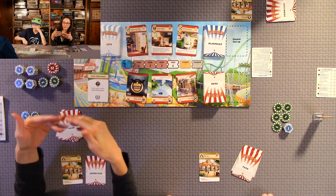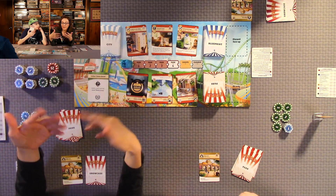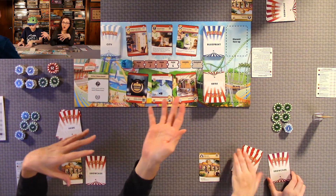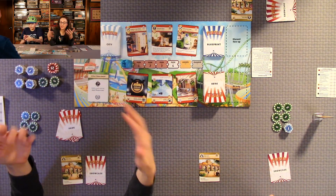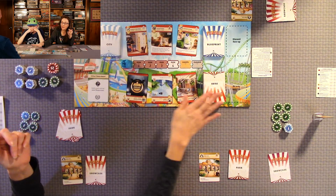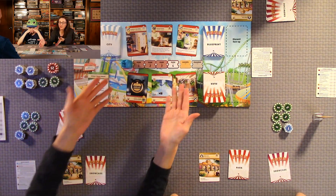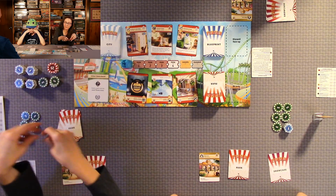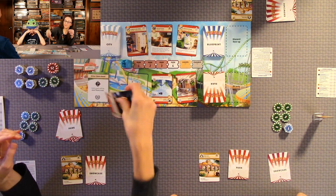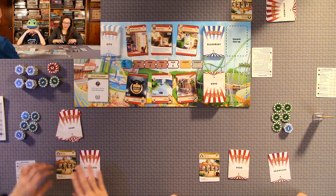The city deck is really cool — it basically benefits everyone. They're all good. It just gives you extra coins or extra cards usually. It's a little boost and that's the first thing you do every round. This is the market and all this is, is park cards. You can use one of your actions to build straight from the market. So you would take a card from the market, pay the coin cost, and then put this in your park.